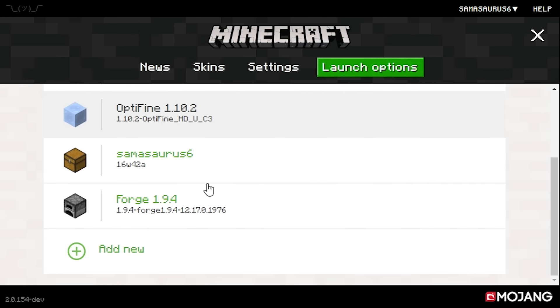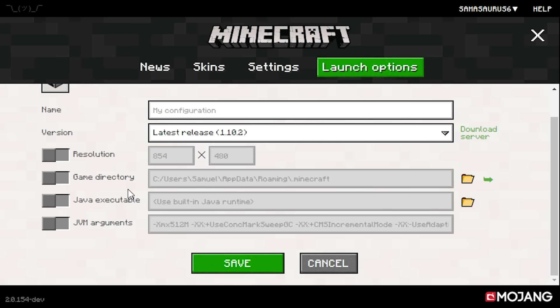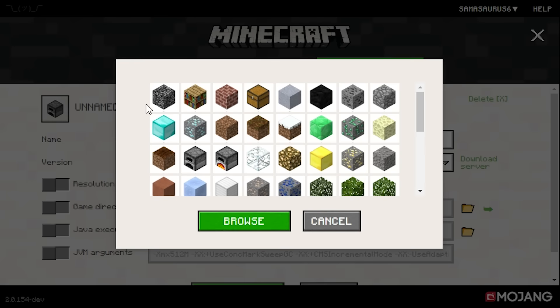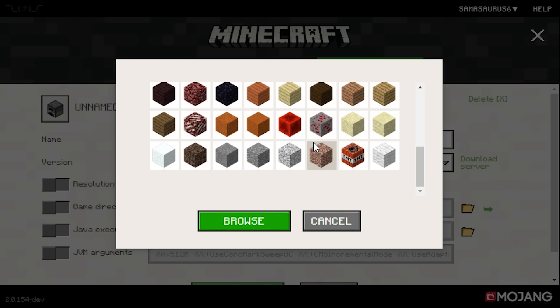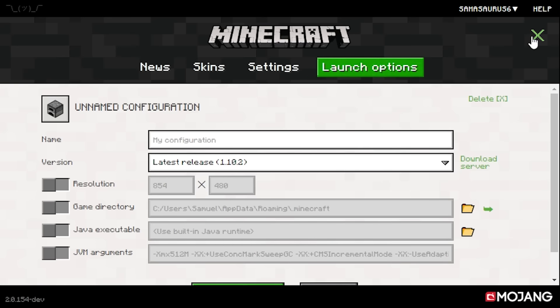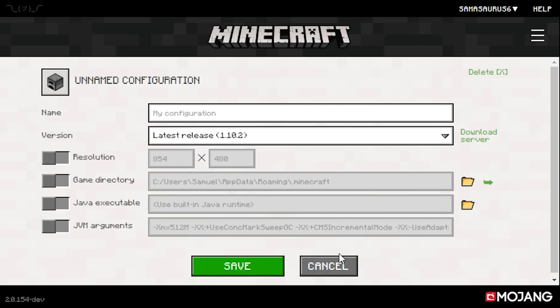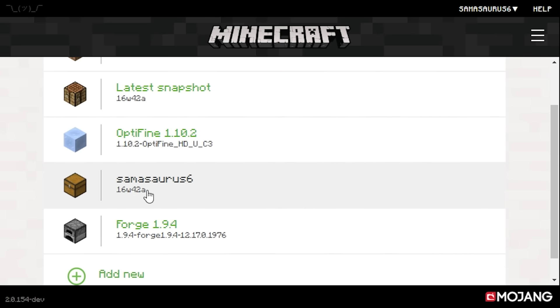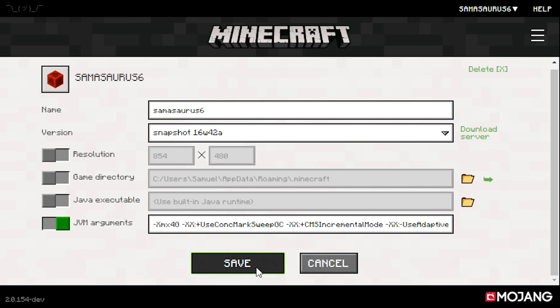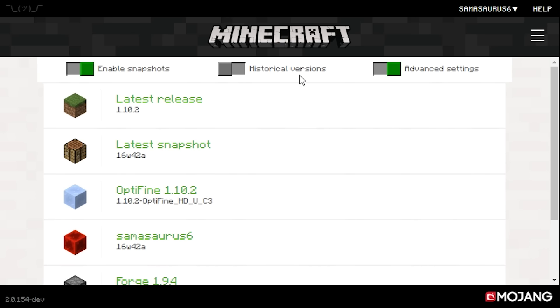What's really nice is if you create your own new profile you can choose which version it uses, change the name, and also change the icon, which I really like. It really helps you distinguish easily between versions. So if I want to go into my default profile I can change this to, say, a redstone block and save it like that. One thing that does kind of annoy me is it shows the name in all capitals up here, but that's just a minor thing, not really too much of a worry.